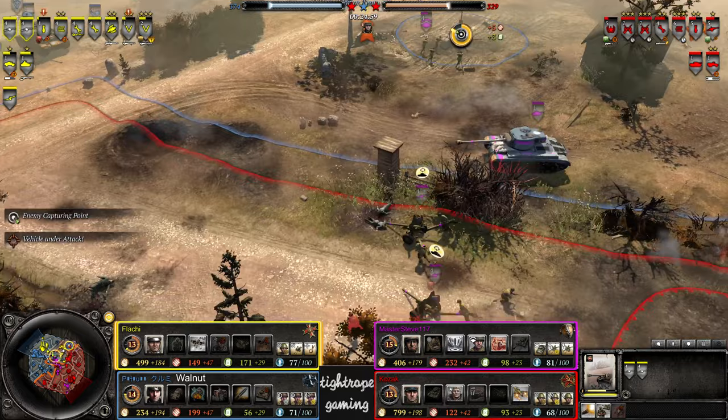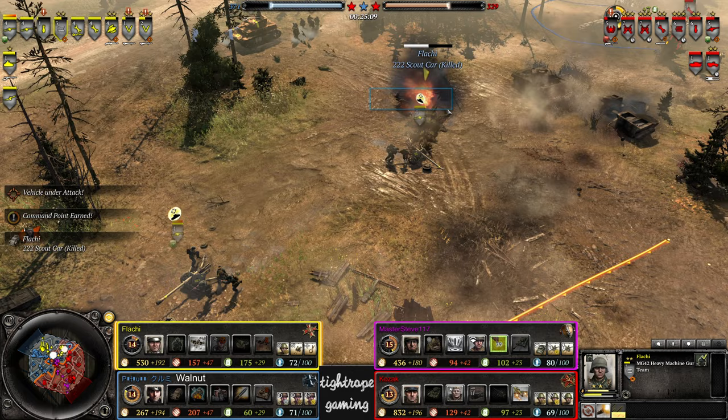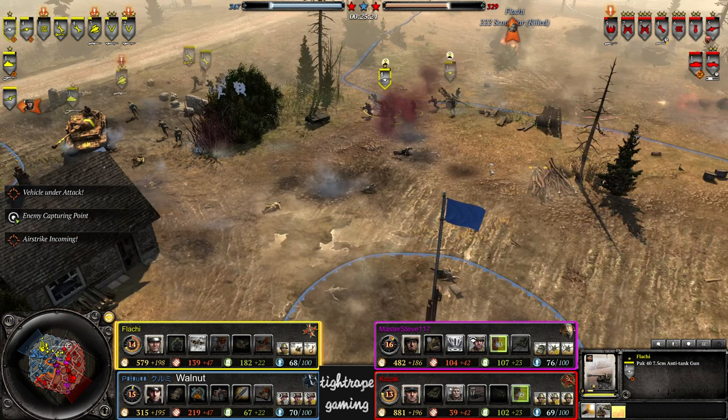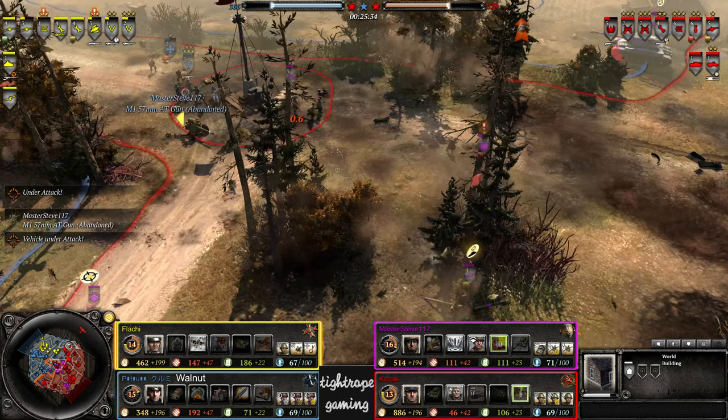Pershing making some moves coming through the center quickly — decrewed on the mortar, now turning attention to the MG42. Master Steve has popped Combined Arms. The 2-2-2 is dead to the KV-1 — a lot of pressure on Flachy at the moment. Double AT guns lighting up on the Pershing — has to get out of there. KV-1 coming in from the side with planes from Kozak rolling in. Almost all the damage is shielded by that building — came in from the wrong side of the map.